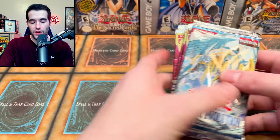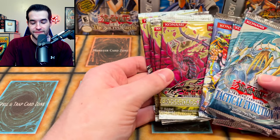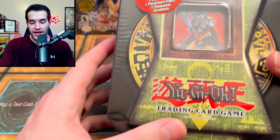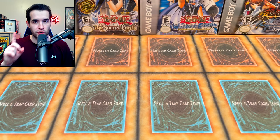Today we're opening an Obnoxious Celtic Guardian tin from 2004 and some other awesome Yu-Gi-Oh! packs. What's up guys, we're back with another epic video. Today we're opening a ton of awesome old school packs. We have a couple of first edition Tactical Evolution, a first edition Legacy of Darkness, five Crossroads of Chaos — maybe we'll get that Ghost Rare Black Rose — and then we're opening the 2004 Obnoxious Celtic Guardian tin. This should be a pretty fun one, but first we have a giveaway.